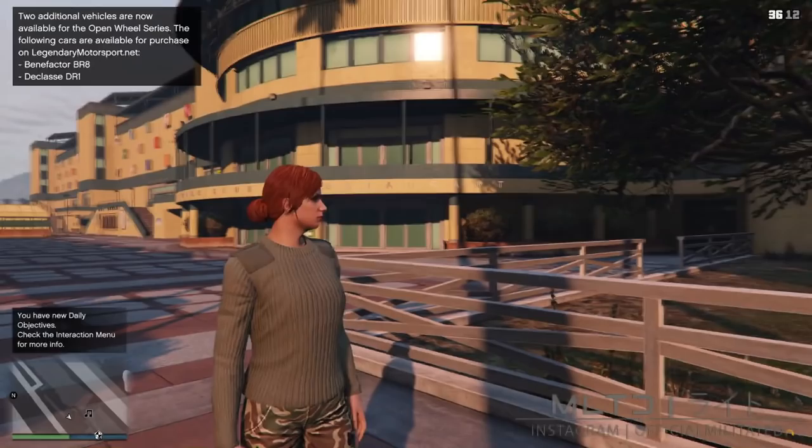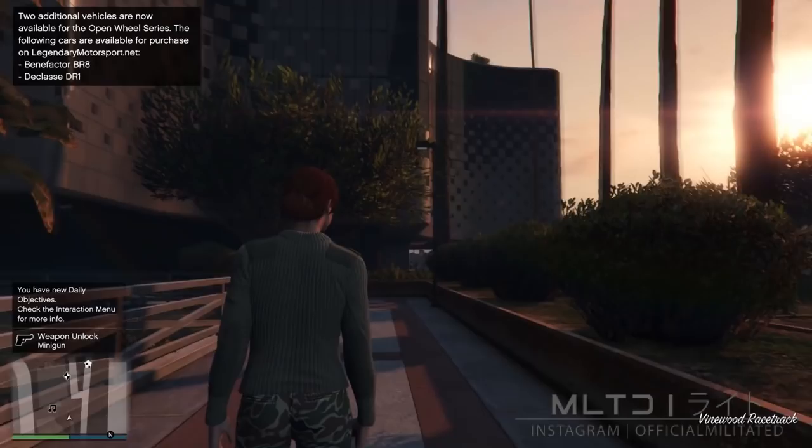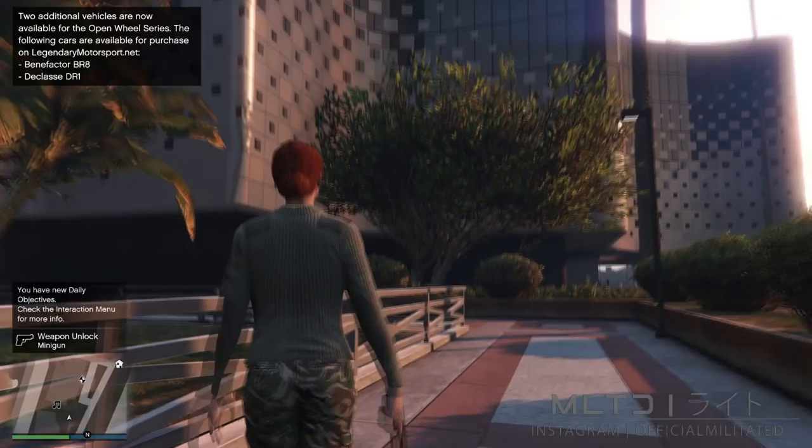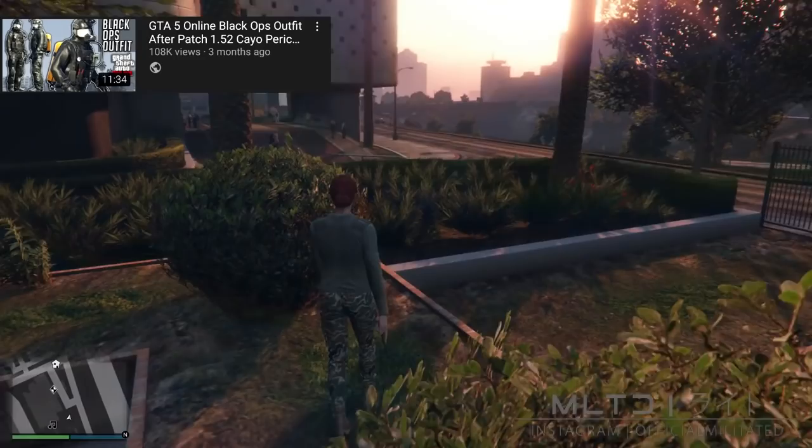Now that we're on the female character, the first thing you want to do is press start to check if the clothing stores have spawned on the map. If they haven't, just go and find a new session. At this point we're going to need to go into the casino and access a penthouse. This can be yours, a friend's, or you can find someone that owns one in the Militated Discord server — the invite link is in the description. If you can't find anyone with a penthouse, you can do the other Black Ops outfit that I did a few months ago, which is also linked in the description.